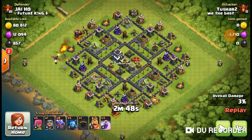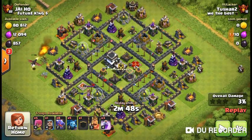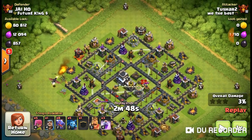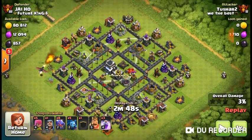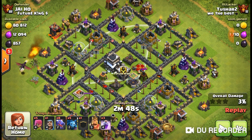Alright, this is a two-star attack. The first thing I notice is the town hall is a little bit close to the edge, but not very close. There's going to be a challenge, especially dealing with two air defenses and they're both protecting the castle. You're also dealing with two sweepers — well, two air defenses and one sweeper. If you're going to go against two air defenses, you don't want to deal with sweepers.